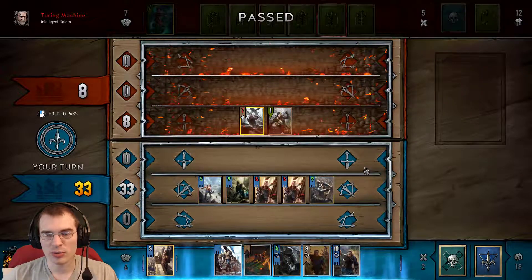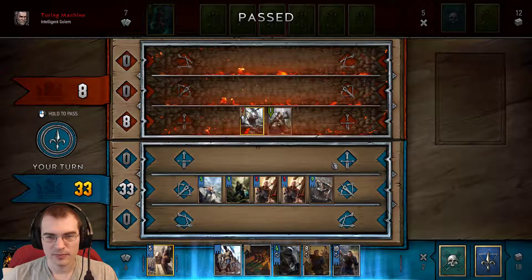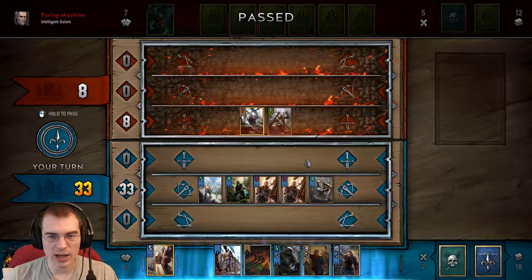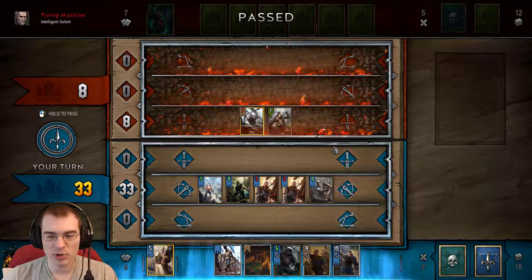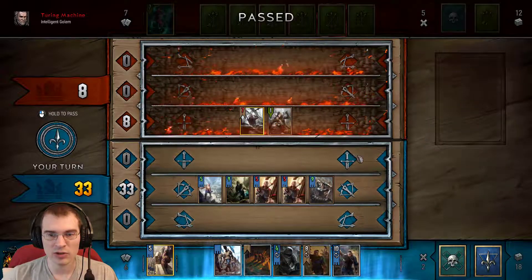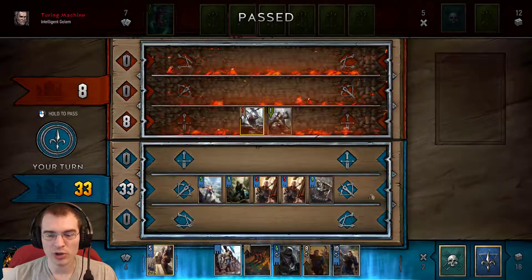So that shows you the power of value over time cards. They're slow on the front end, but if you can get them established without falling too far behind, you can put yourself in a situation where it makes it very hard for the opponent to catch up — especially if after you've established the value over time, you hit them with a big tempo push, like that 20-point horn there.